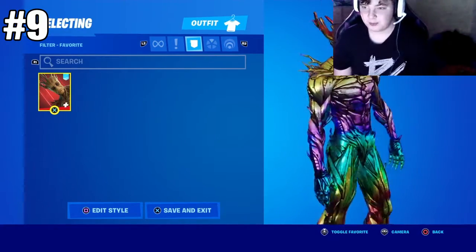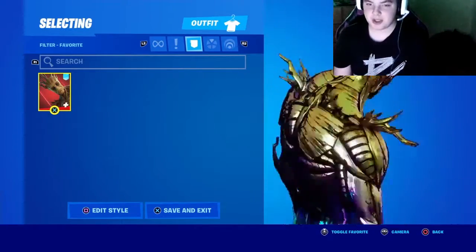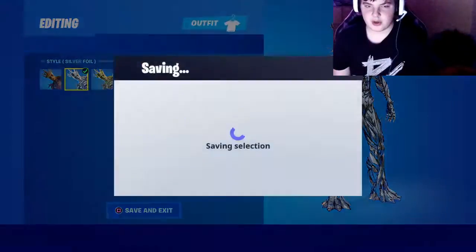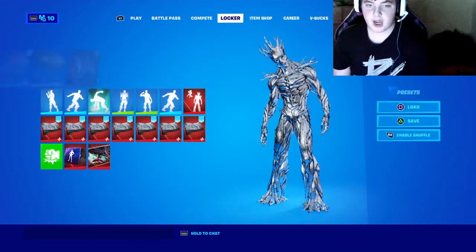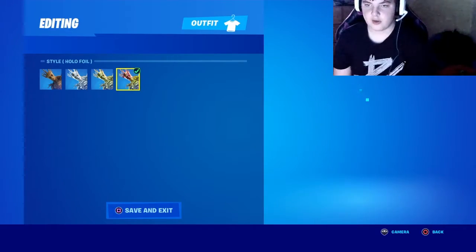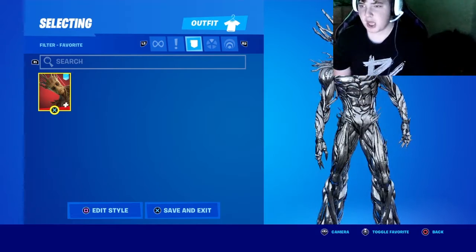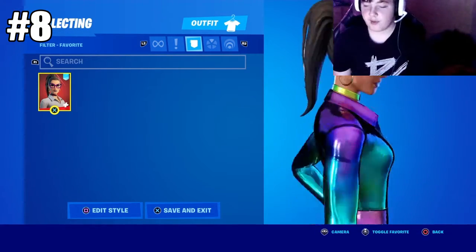Coming down to ninth place we got Groot. I love this character but I barely run him — he's too big, and he's basically a pay-to-win skin especially when you're around trees. I have the default, silver, and gold foil, as well as hollow foil.